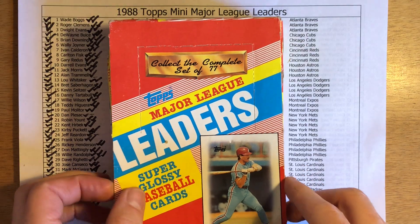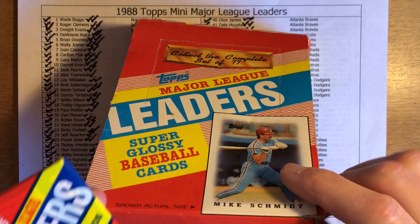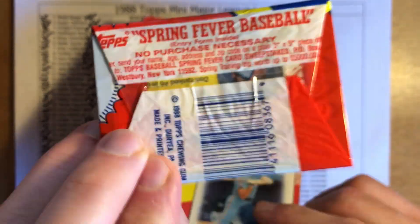Since each pack only has two cards, I guess the category or categories that the player led their league in. Then I'll flip the card over and see how right I was — or how very bad my memory was — in the 1987 MLB season.